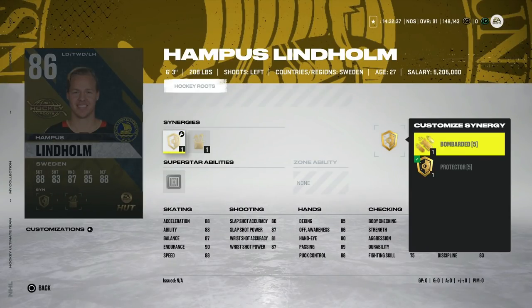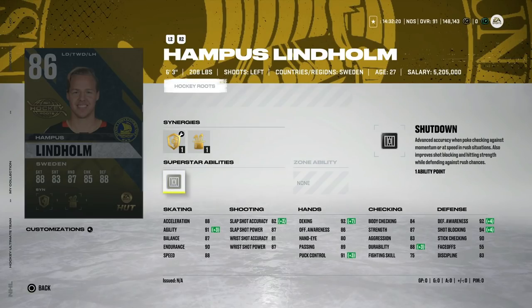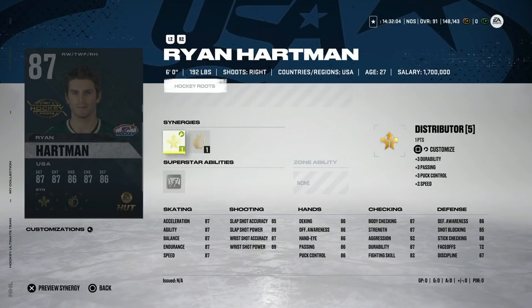On defense from Sweden we've got the 86 Hampus Lindholm with Protector, Bombarded, and Magician — a good skater at 88 speed, 88 acceleration, 91 agility. If you don't have Hedman or you're looking for a big left-handed defenseman, this could be your guy. He's very well-rounded with Shut Down, making him a very good card for anyone starting to build their team — and even for more advanced players, since there aren't a lot of great left-handed defensemen.